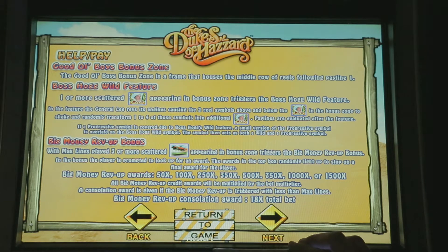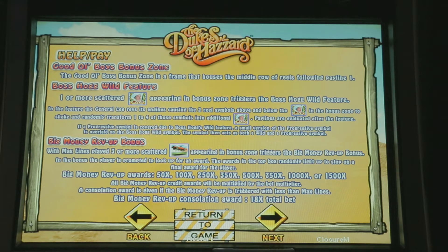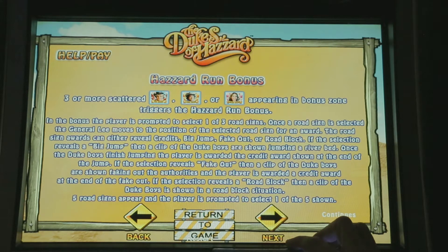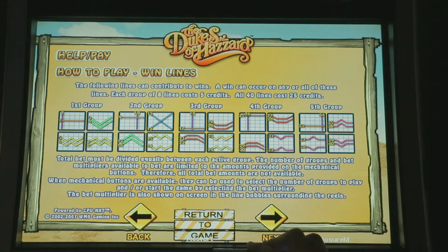We've got a good old boys bonus zone frame that is in the middle of the rows. If we get one or more wilds appearing in the bonus zone, it will trigger the Boss Hog Wild feature, which will award additional wilds. The big money rev up bonus — with max lines played, if we get three or more scattered of the jumping car, we will go into the bonus zone and trigger the big money rev up bonus. Hazard run bonus: three or more character symbols appearing in the bonus zone will trigger the hazard run bonus.